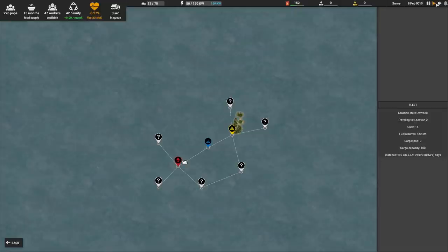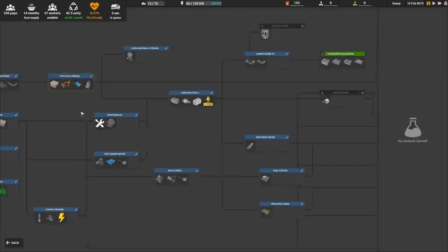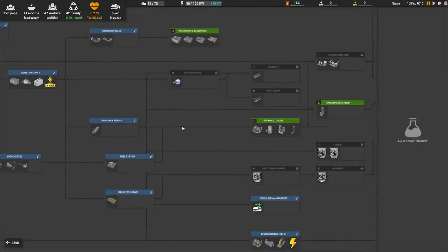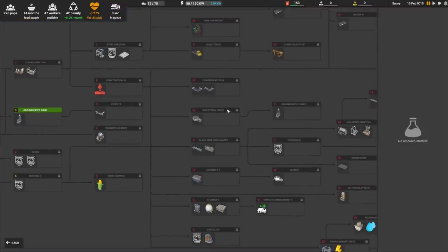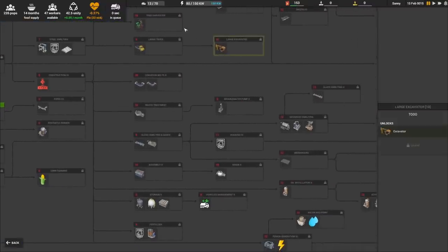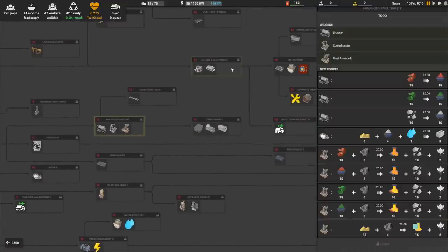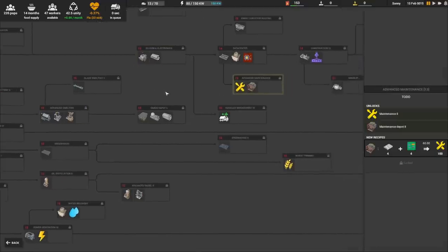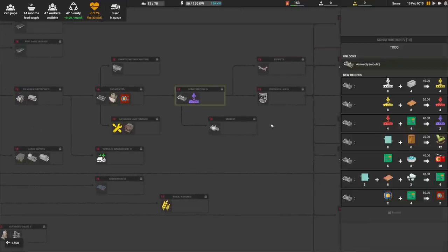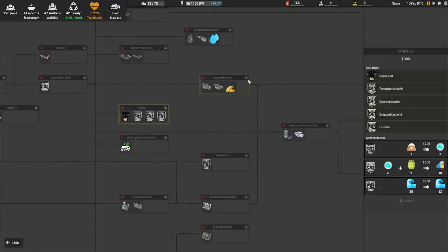As we get further into the game, we have access to more research, which allows us to unlock new items, buildings, and recipes — similar to all other factory-based games. It allows us to get to the later tiers of tech, giving us more difficult resources to refine and allowing us to experiment with factory design and automation. I must admit I'd love them to add freight trains into the game, but so far that isn't an option and I can't see it in the research tree.